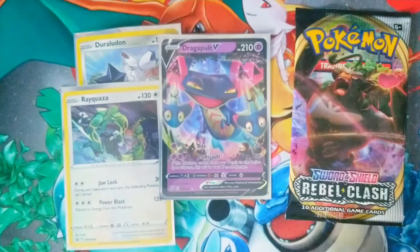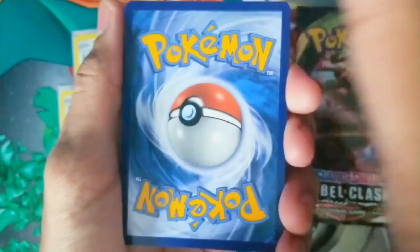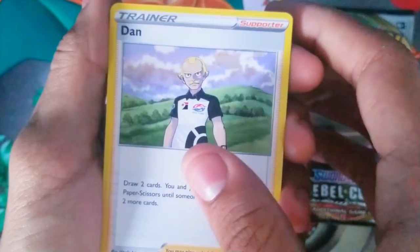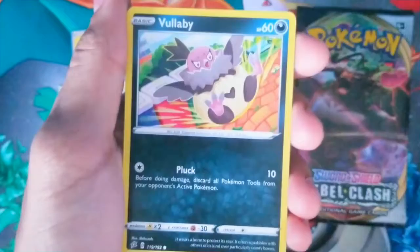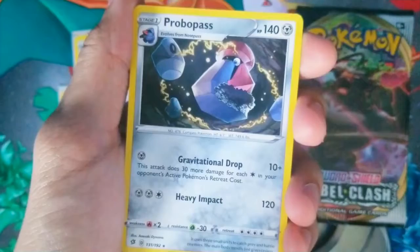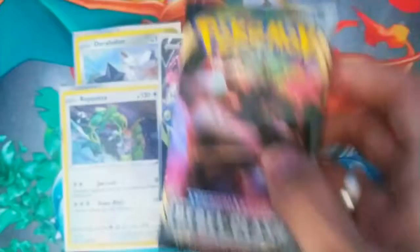Opening Inteleon — will these last two packs hold a full art? Let's find out. Code card for you guys. Going electric. Leaf energy. Leaf energy, Dan the man, Twin Energy, Phanpy, Galarian Corsola, Binacle, Scyther, Volbeat, Dreepy, Nosepass reverse holo, and our last card — a regular rare Probopass, which I don't think we have either. We're getting a lot of regular rares. Come on Rillaboom!